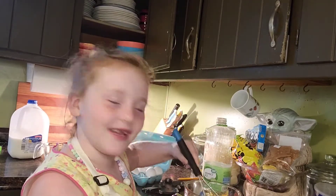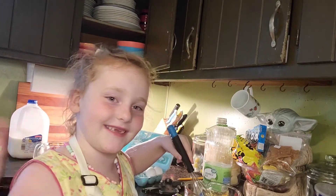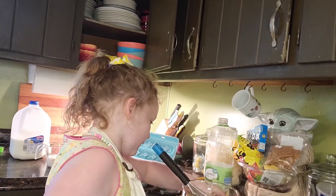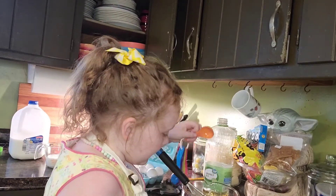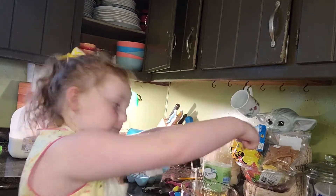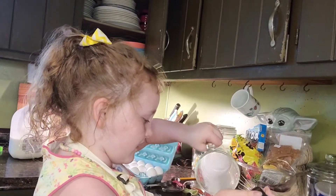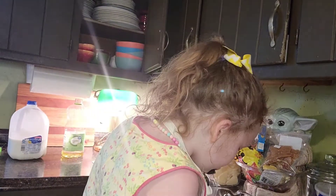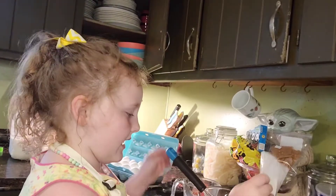Okay, now let's stir the egg until it's yellow like a minion — get it? Because minions are yellow and eggs are yellow! Okay, now let's stir it up some more. Now we're going to add a whole bag of milk.